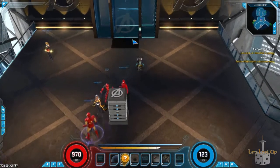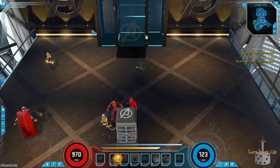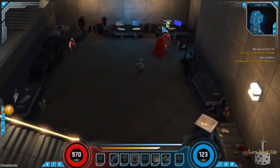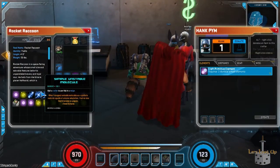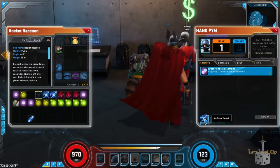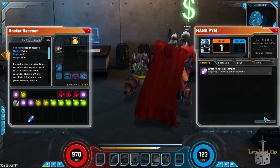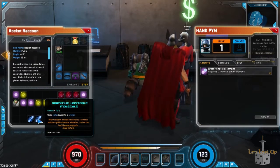For instance, I have the Hood metal which gives me a 6% movement speed increase and a 4% chance to increase dodge by 30% for three seconds if I take any damage. Rocket Raccoon also has an ability to increase my defense. When it comes to crafting, if I want to create a primitive element, I take three similar simple elements and hit Create. Now I have two primitive unstable molecules.